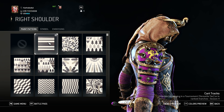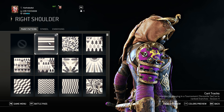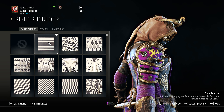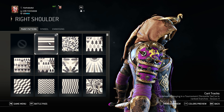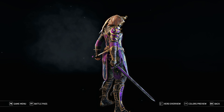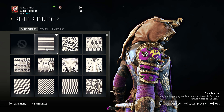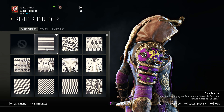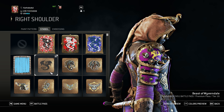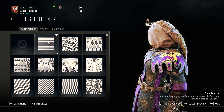For the right shoulder, my pattern is Card Tracks — again, one from the ranked matches, from the duels. I use it because no one has it, and it looks really nice because of the stripes here. And as for the symbol, I use the Beast of Vivrendale. I like dragons, it looks nice. And no embossing. The left shoulder is exactly the same as right — Card Tracks for the paint pattern, and Beast of Vivrendale for the symbol.